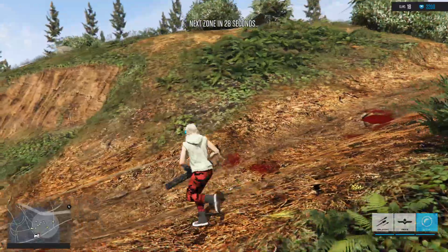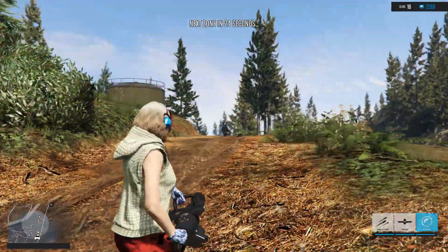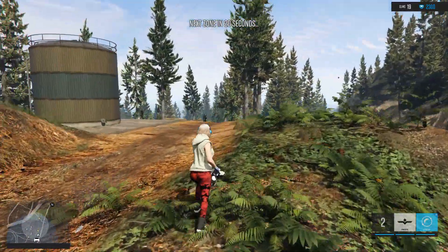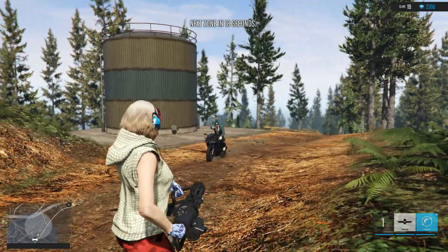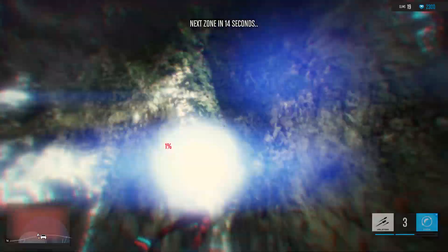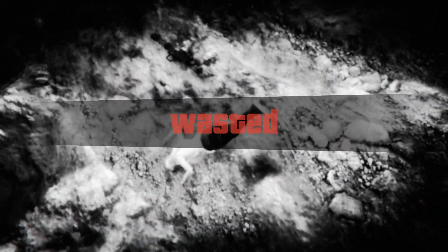We're going to make our way back to the car because the next zone is going to get smaller and smaller. The minigun is gone, although we can just get a new one so it really doesn't matter. Oh, I'm out of ammo — I guess we can't use it endlessly, which makes sense, but we got a bunch of kills so that was kind of cool.